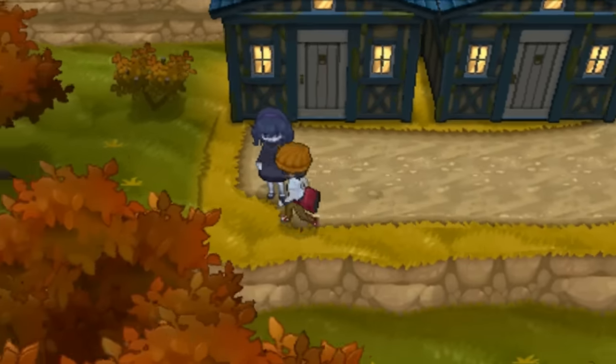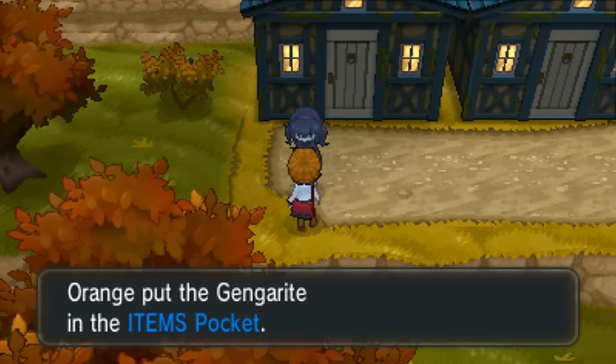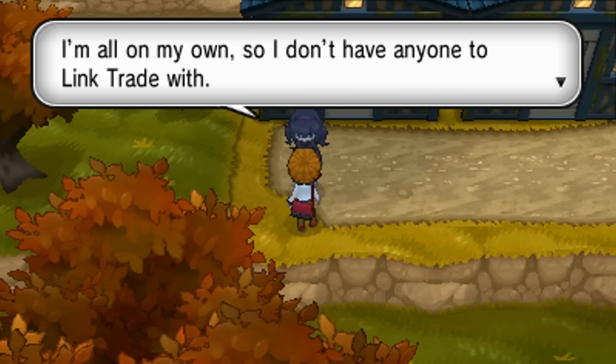The next one is Gengar, and it's one you may already have, as it's available during your main story quest. Head over to Lavier City, where the Fairy Gym is located, and talk to this lovely lady here to get the Gengarite.